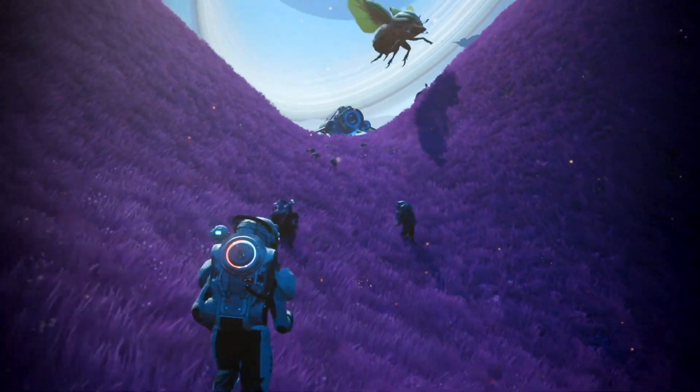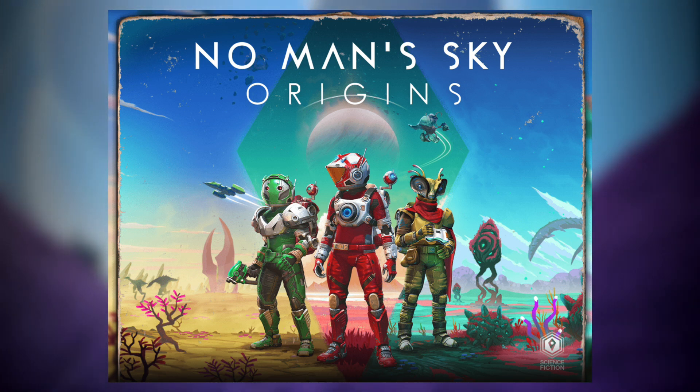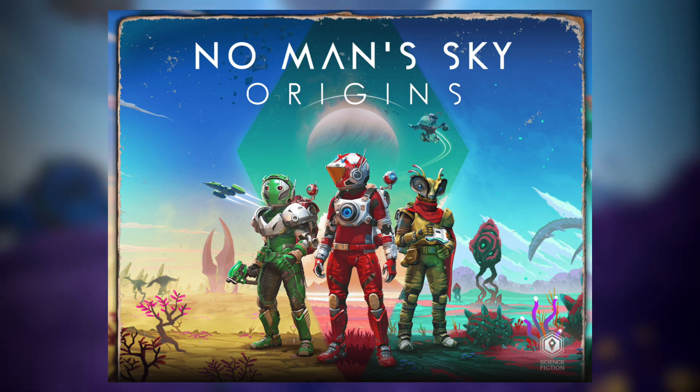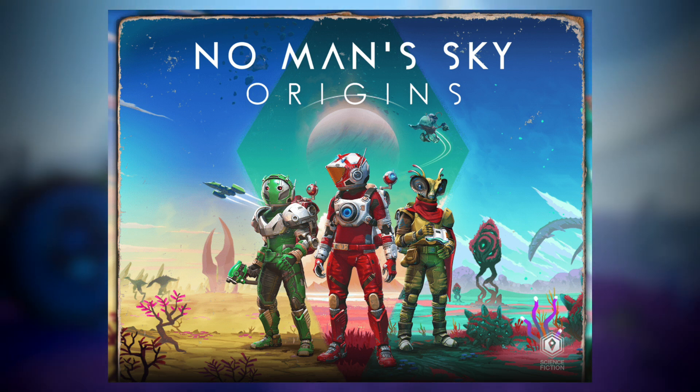After being heavily updated post-launch, all for free, the game is getting yet another hefty update called Origins. This 3.0 update, which is live right now, adds loads of new features including new planets to explore, binary stars like those seen orbiting Tatooine, a new user interface, and much much more.